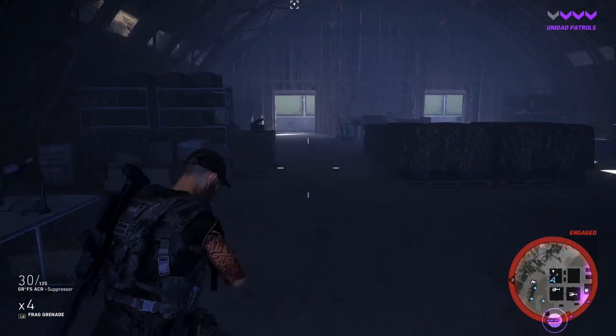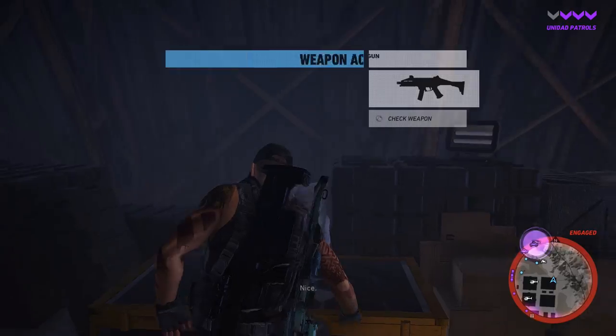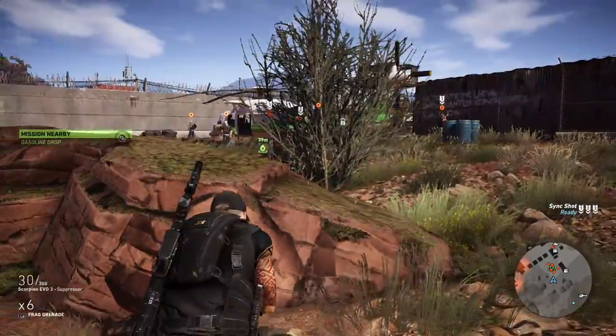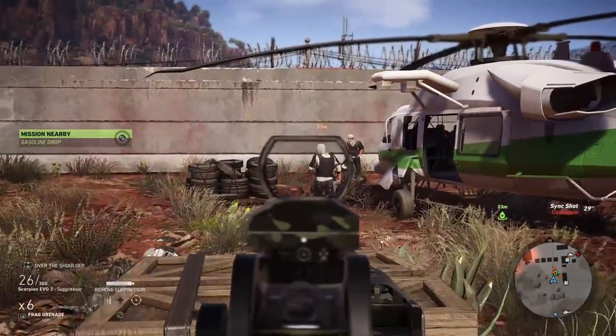It does shoot 600 rounds per minute so it is just a little bit slower than the Vector, but it does pack a punch. It does have a little bit of a control issue — it has a very high rate of fire. I believe it has the highest rate of fire of the submachine gun class, but this thing just shreds right through people.